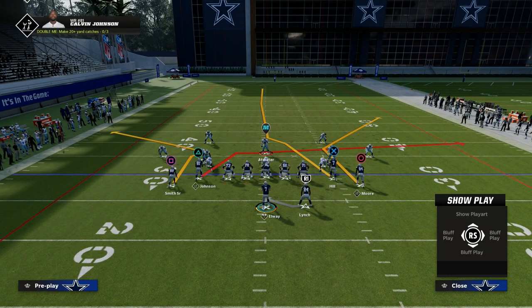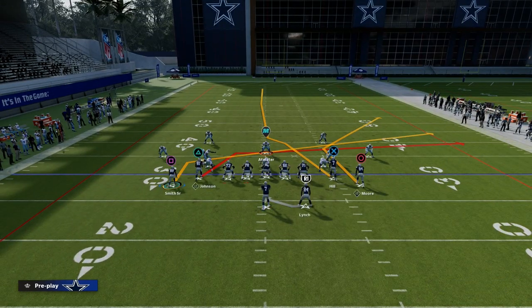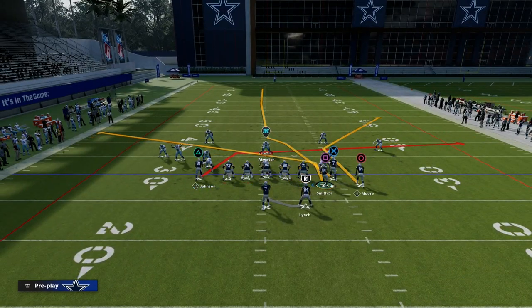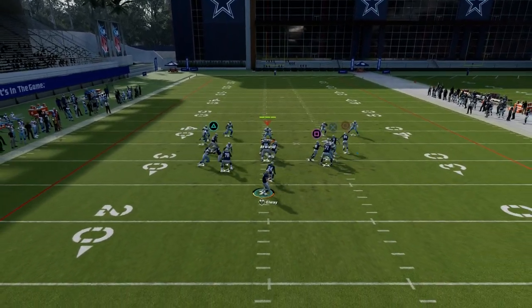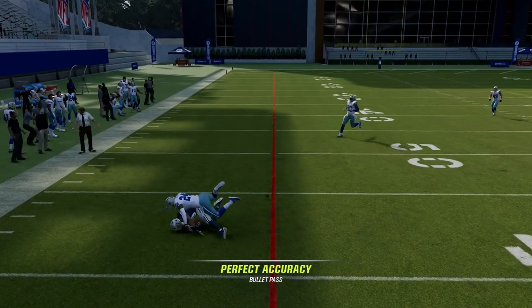From an adjustments perspective, what I like to do recently is put Steve Smith on a slant and motion him across. This is going to help our pass protection — you don't need any hot rod abilities whatsoever. It's also going to give us another man-beater to attack the coverage across the middle of the field.